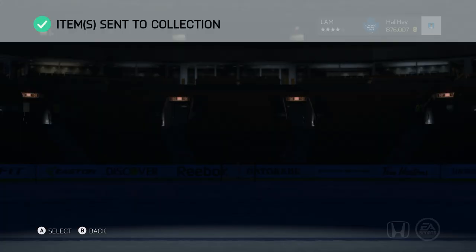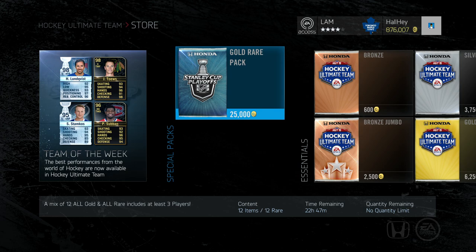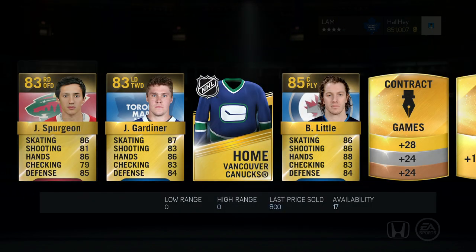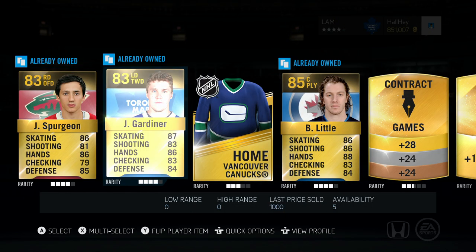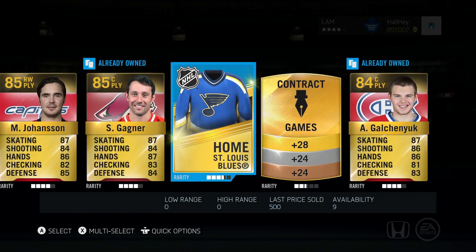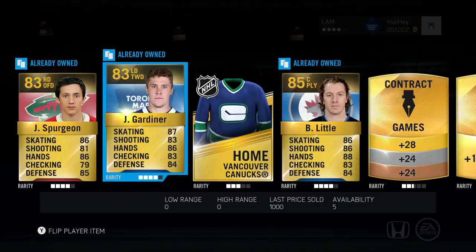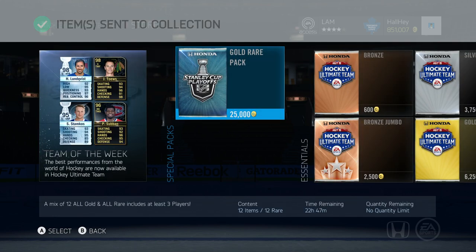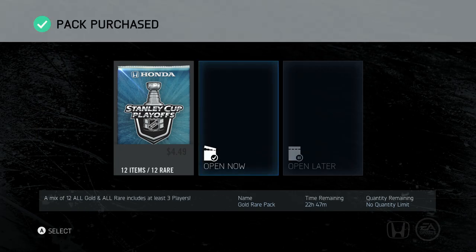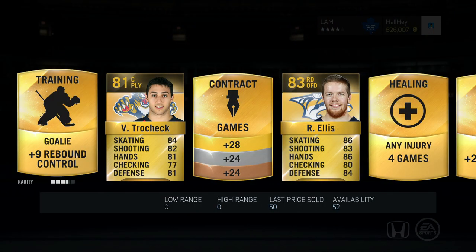I might open up a ninth pack. Opening another gold rare pack - I need something to make my money back. Oh, we got three players right off the bat: Spurgeon, Gardner, Marcus Johansson, Gagne, and Galchenyuk - a lot of players but nothing too special for the team. These last packs have to prove worthy. Come on, gold rare pack! We need a first or second liner, though Silverberg does help out quite a bit.